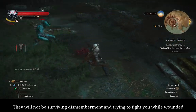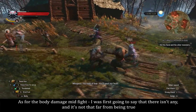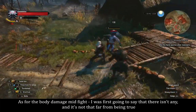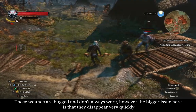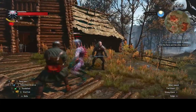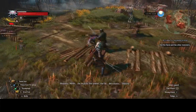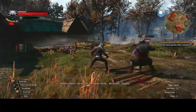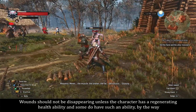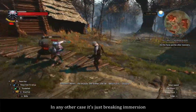They'll not be surviving dismemberment and trying to fight you while wounded. As for the body damage mid-fight, I was first going to say that there isn't any and it's not that far from being true. Those wounds are bugged and don't always work, and the bigger issue is that they disappear very quickly — so quickly I had to pause combat footage to first confirm that they do exist. This is very disappointing. Wounds should not be disappearing unless the character has a regenerating health ability. In any other case, it's just breaking immersion.